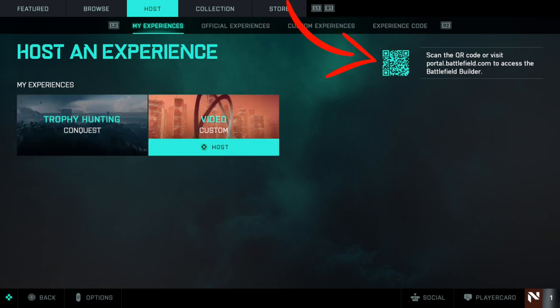What you need to do is head over to the QR code. You either scan it with your phone and do it through the phone, or you just go on the internet and type in portal.battlefield.com to access the Battlefield Builder. That's where we are going to build the server.